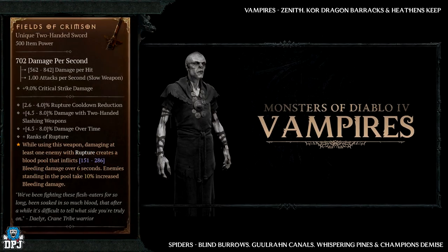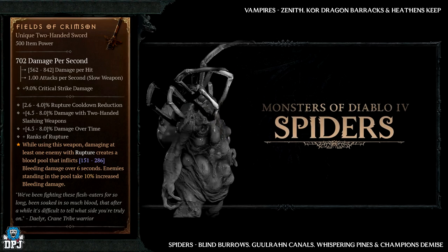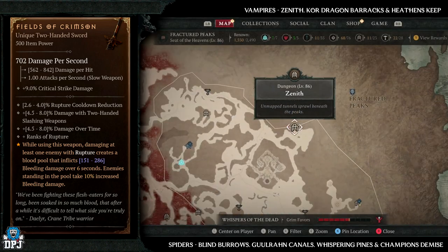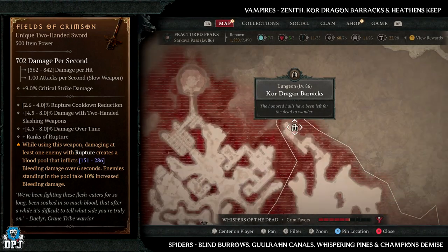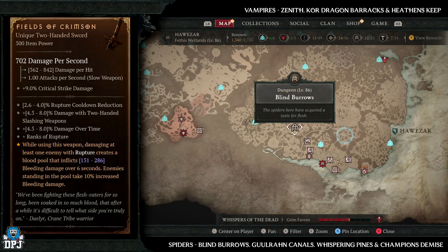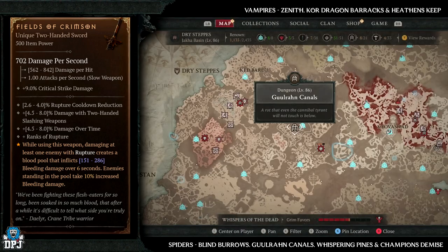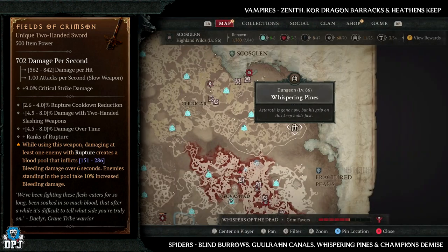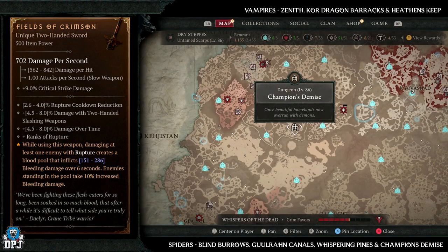Next up we have the Fields of Crimson — this has increased drop chances from Vampires and Spiders. For Vampire dungeons we have Zenith, Core Dragon Barracks, and Heathen's Keep. But if I was going to farm for this I'd definitely go with Spiders. We have the Blind Burrows, the Ghoul Run Canals, the Whispering Pines, and Champion's Demise — all four are amazing for that Spider enemy type. If you can roll that Magic Find modifier on any of these with a Nightmare Dungeon, that would be perfect.